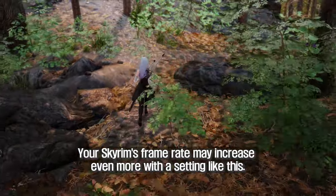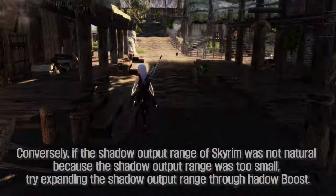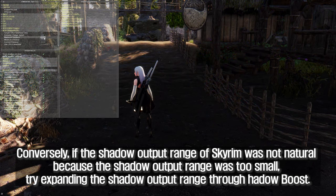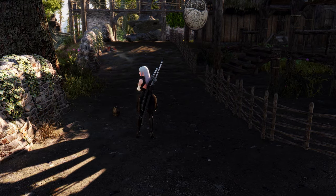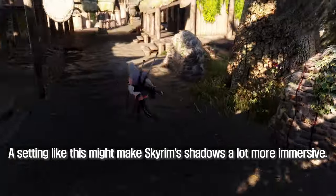Your Skyrim's frame rate may increase even more with a setting like this. Conversely, if Skyrim's shadow output range was not natural because it was too small, try expanding the shadow output range through Shadow Boost.